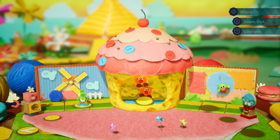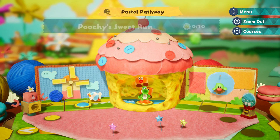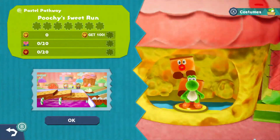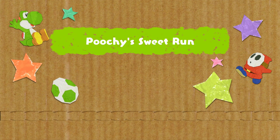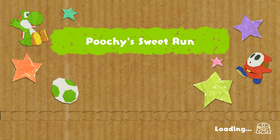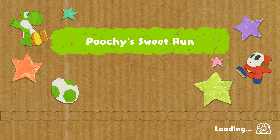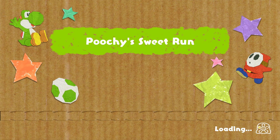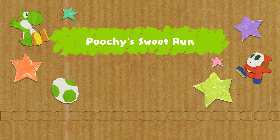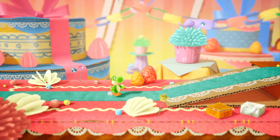Cupcake! It's time for the giant cupcake stage. The costumes are way over there — I want to be a cupcake. Poochie! Sweet Run. Poochie and cupcakes. The cookie level of Woolly World was amazing — when everything was just ice cream sandwiches and cookies. Yahoo! I expect good things.